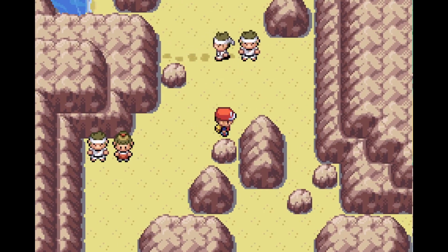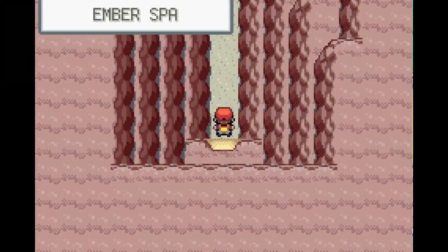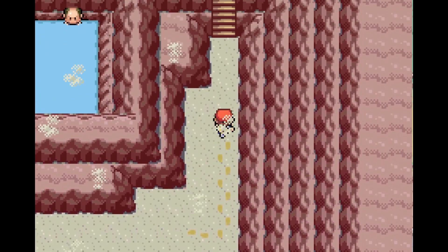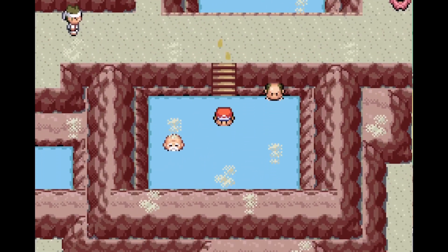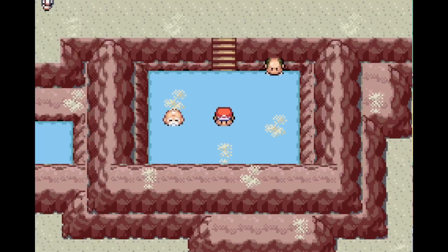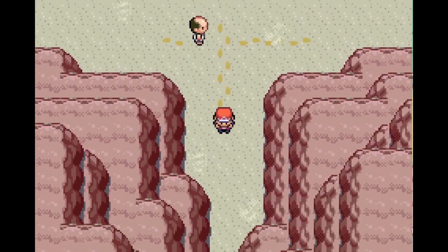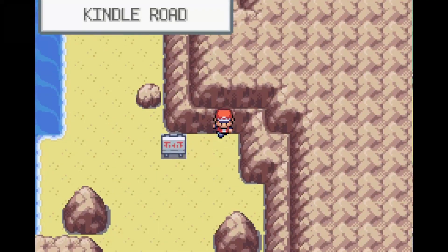Compared to cycling road where all six trainers give 13,000 XP, One Island gives 12,000 but you only need to defeat four trainers — so overall One Island is better. After battling, if you need to heal you can just go in the water here and you'll be fully healed with all PP restored.